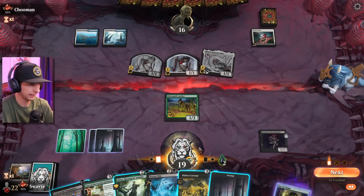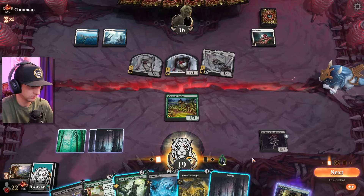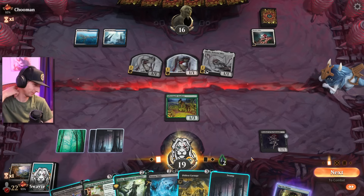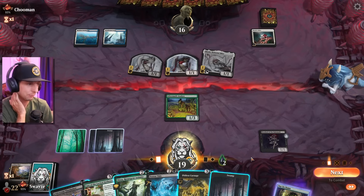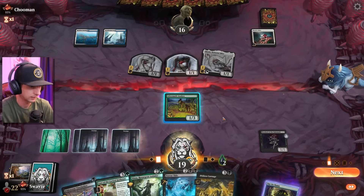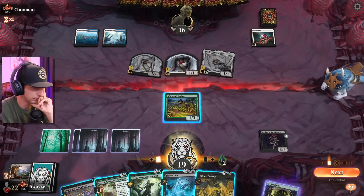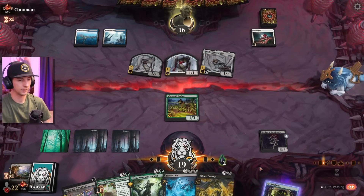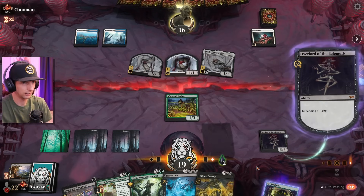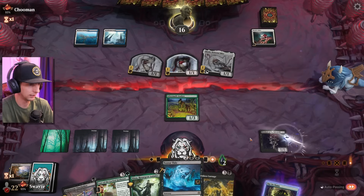I could technically ramp myself up by two here, or get the Pitless Carnage ready, or sweep the board — a lot of options. Either way, that goes in. I think I go Analyst Sacrifice here, filling up the board with some more lands. I just can't pass up the opportunity to ramp. I'm going to sac this, which opens up the Tide next turn.